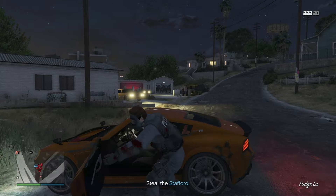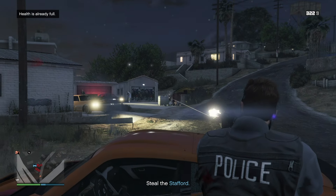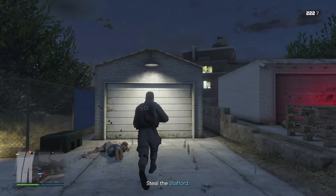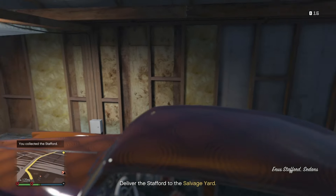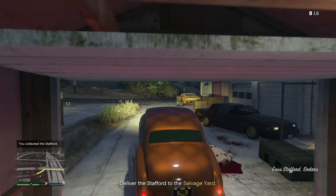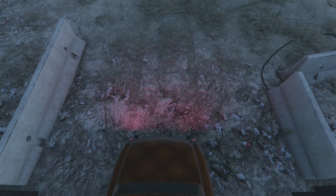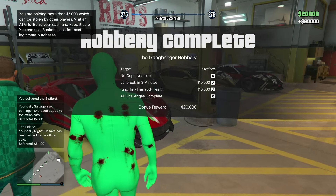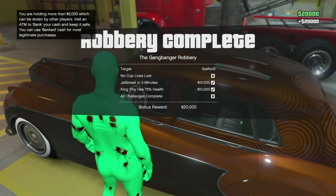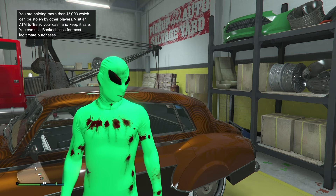Now infiltrate the Vagos hideout. Take cover behind your car, get your best weapon out, and take out the MPCs. Once you get to the garage in this area, you'll be able to get the vehicle - the Stafford. Simply drive it back to the salvage yard. Drive it into that yellow portal and you'll go inside. To sell the car for the max price, go by the driver's door and click that right arrow. You can see you're going to sell it for $389,000. The robbery is complete - we got an extra $20k for following the instructions.